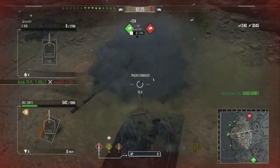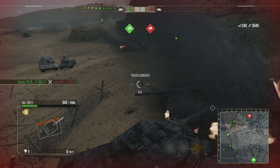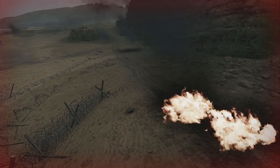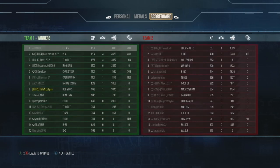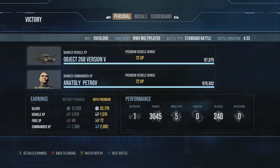Unfortunately we bounced off the E100, but that's a game — over 3,000 damage. Pretty mediocre game in the Object 268 Version 5, considering that's only about 4 shots. But I think it kind of showcased the position. The enemy team — I don't know what happened, but the game lasted 4 minutes 33. These games are just getting shorter and shorter on World of Tanks console.